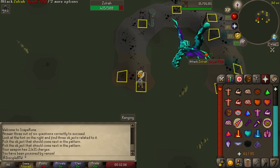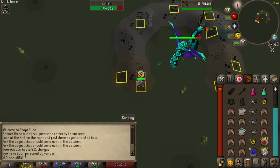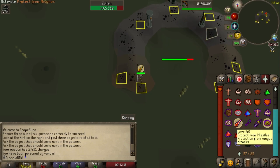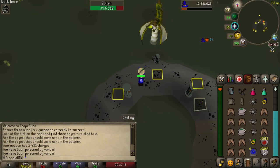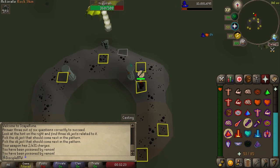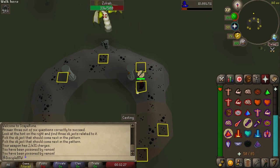I farm Zulra myself with a Ring of Suffering — it's such an amazing item and it's going to help you a lot in your Zulra grind. Instead of having to worry about your rings of recoil all the time, you just throw that on and kind of forget about it as long as you have the effect enabled. It wasn't that far off since I already crafted my Fury, and the Ring of Suffering actually has a lower crafting requirement — it just took a couple of hours at Demonic Gorillas.